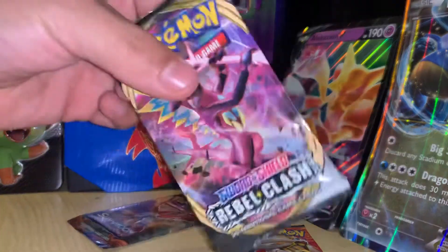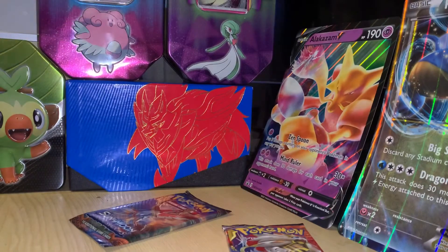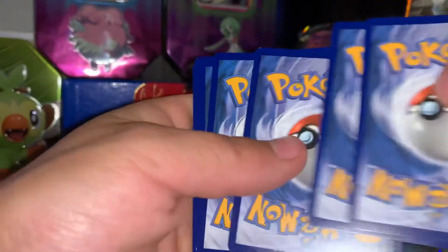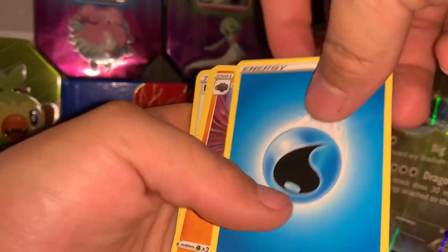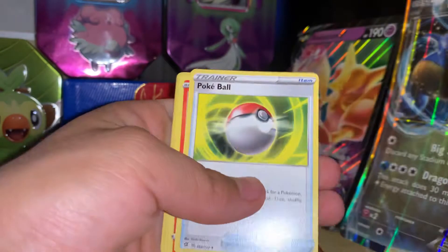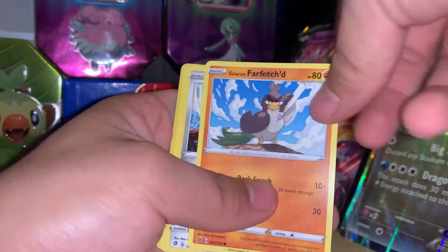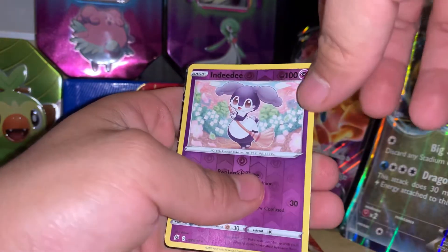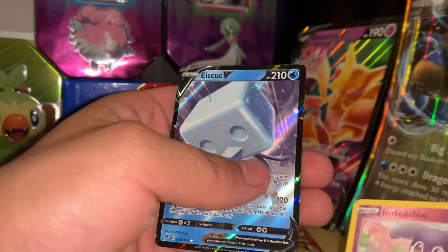Alright, let's go with another Rebel Clash. One, two, three, four. We get: Water energy, Drip energy, Pattern Poké Ball, Bulbasaur, Milcery, Farfetch'd, Meowth, Caterpie, Indeedee, and Snom.